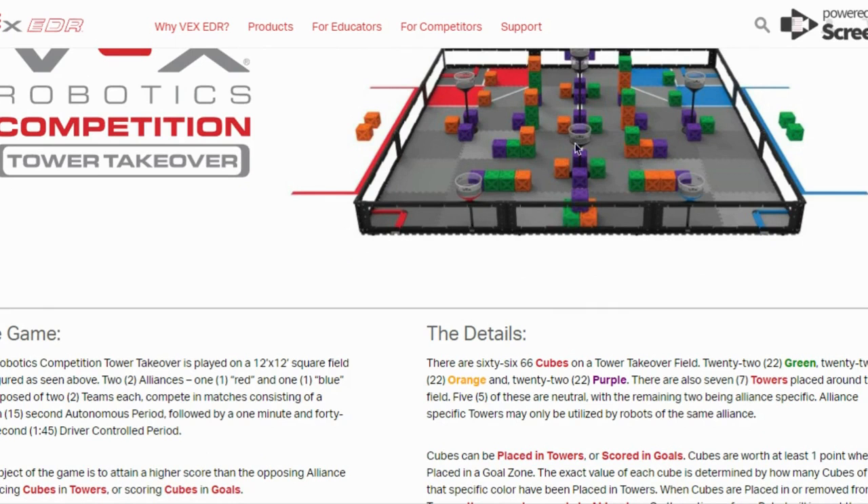There are 66 cubes on the Tower Takeover field — 22 are green, 22 are orange, and 22 are purple. There are seven towers located around the field, all at varying heights; they're all different heights, not the same.